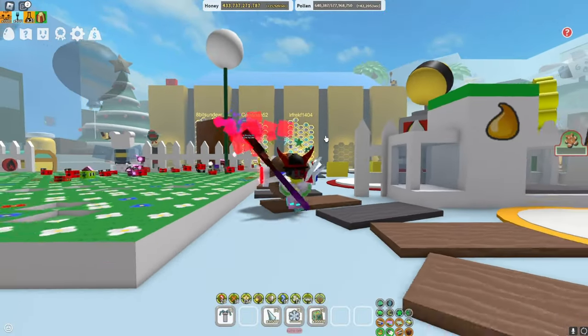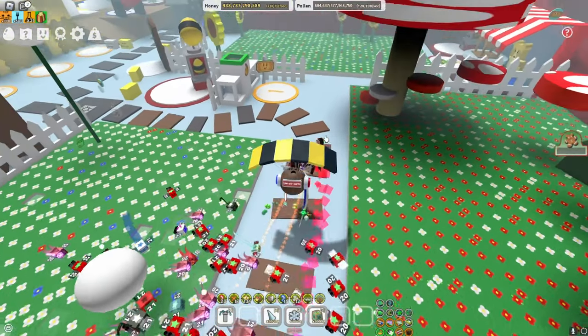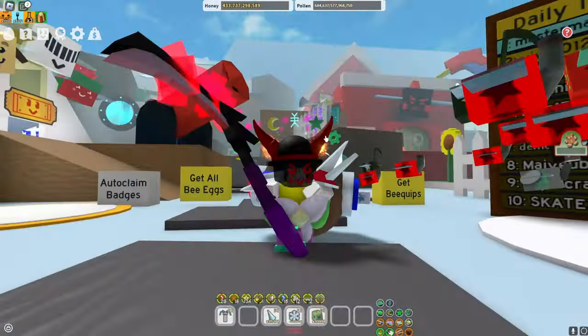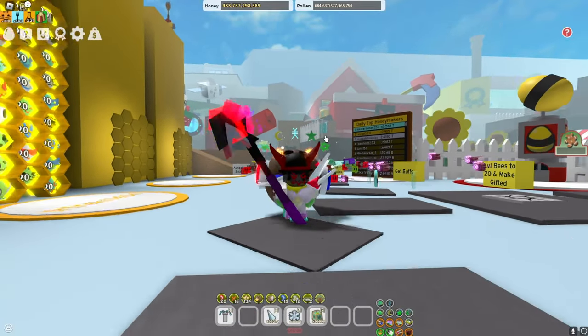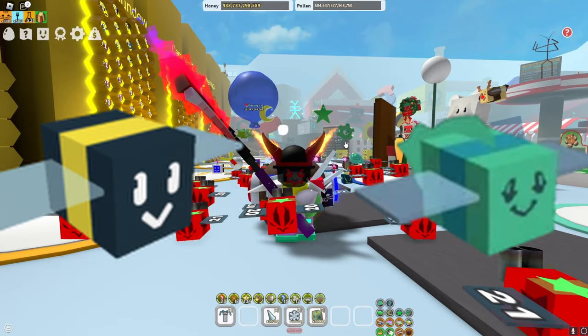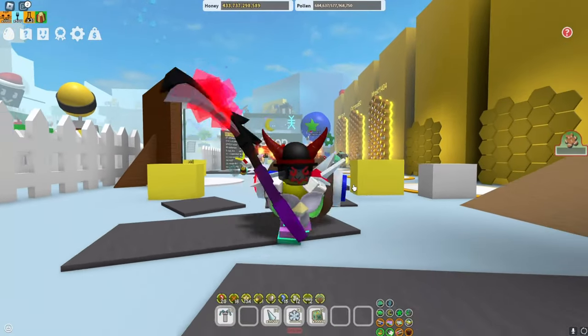In one of my recent bee swarm videos, I decided to kill the stump snail with 50 gifted honeybees. My next initial plan was to kill the stump snail with 50 basic bees or tadpole bees. But I was scrolling through YouTube and saw two uploads by Yarex, where he also killed the stump snail with 50 basic and tadpole bees. So my goal today is to beat Yarex and get under 13 minutes killing the stump snail.